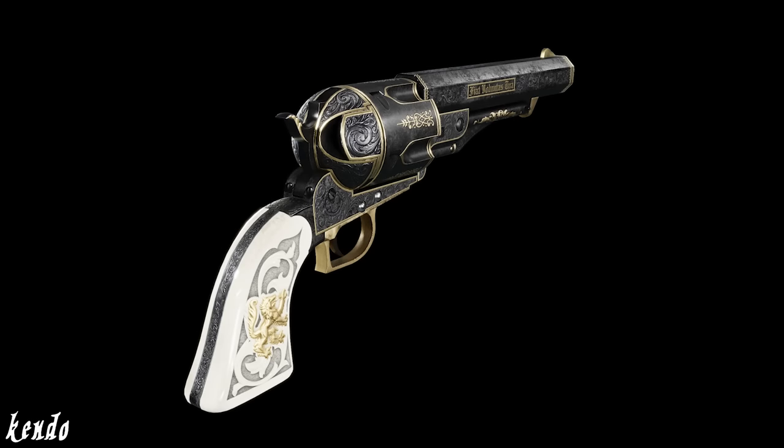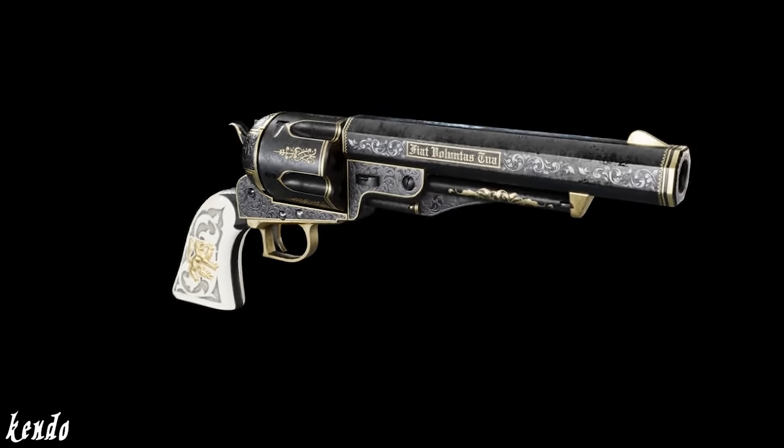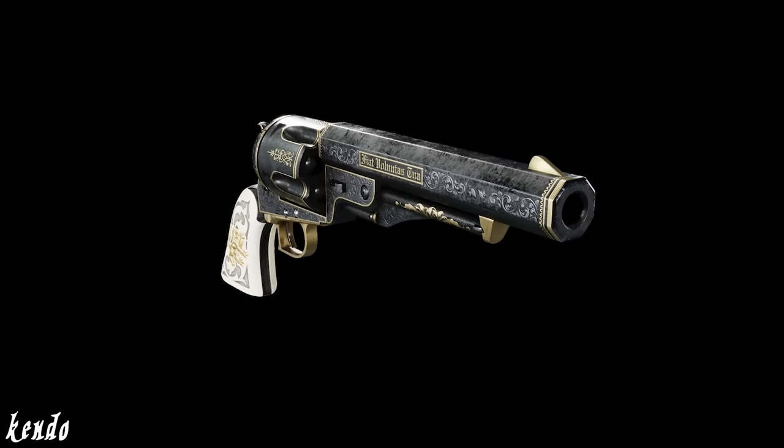Despite it being a .36 caliber percussion revolver, the Wolf's Bane is a cartridge conversion model chambered in a .50 caliber round, and as such is characterized by an enlarged bore shown through its massive barrel and fluted cylinder, both of which are completely unique to this particular Model 1851.